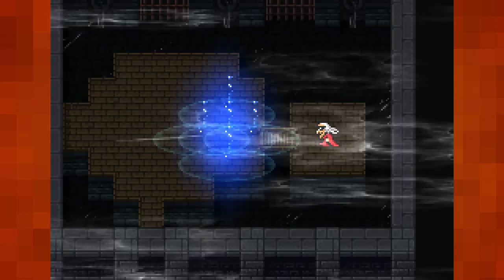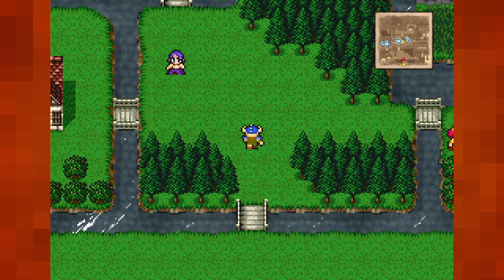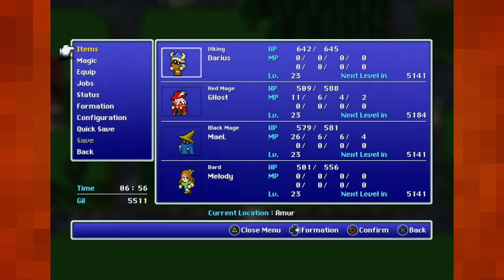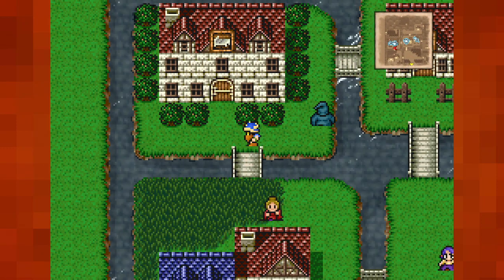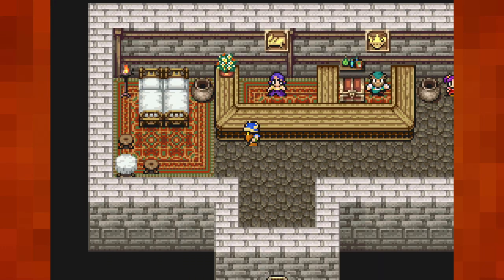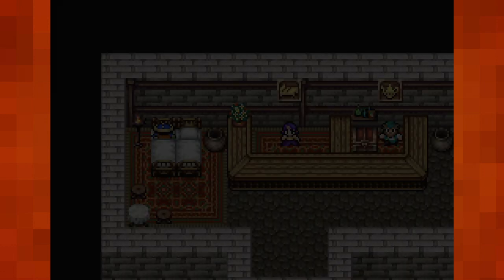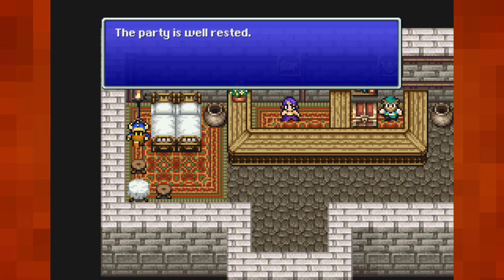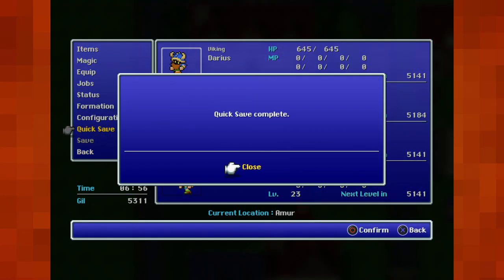I could've just walked. Just saying. Now we can get across that bombless bog and find the last crystal. 'You four may not be the chosen warriors but you sure are giant pains in the ass.' 'It was nothing — we best be off.' I could've just walked.